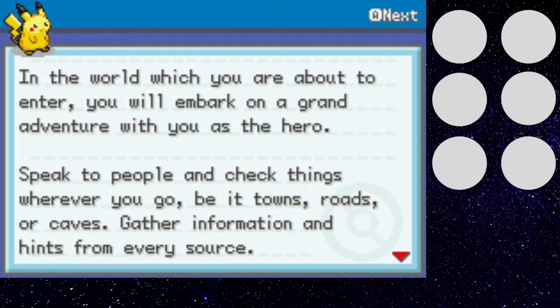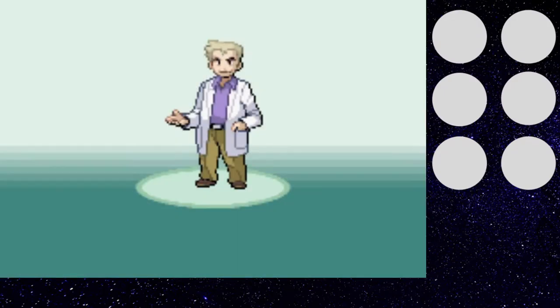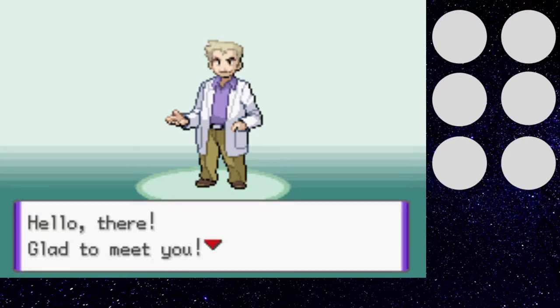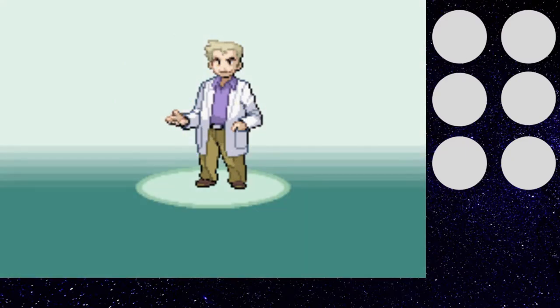Right away we can see this is a hack of Leaf Green and Fire Red. We don't need this information — I've played Pokemon before. And I think we know who this guy is. The text speed is set to slow right now, so let's just skip through this. We know what you do, Professor Oak.